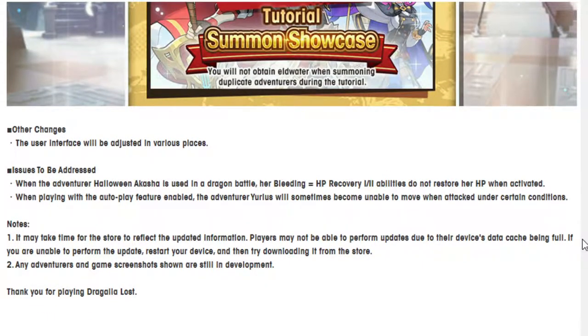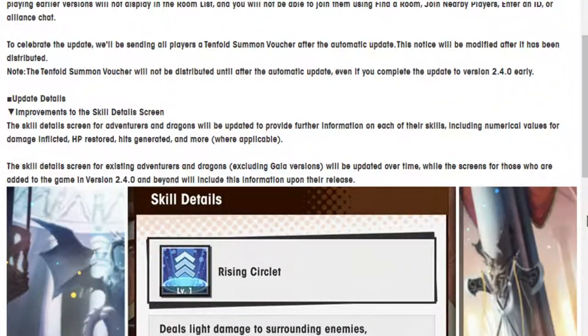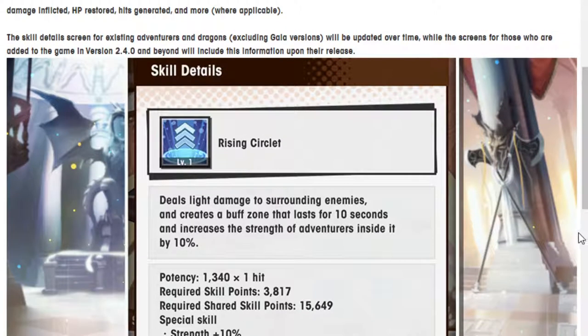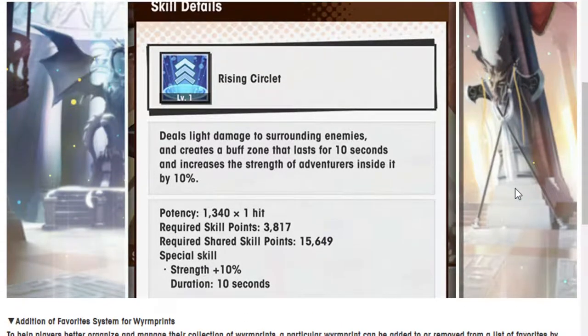Let me go over the other changes. The user interface will be adjusted in various places. Issues being addressed include: when Adventurer Halloween Akasha is used in the Dragon Battle, the bleeding equals HP recovery ability does not restore her HP when activated. Also, when playing with auto-battle enabled, the Adventurer Garius will sometimes become unable to move when attacked under certain conditions — yeah, you should fix that.